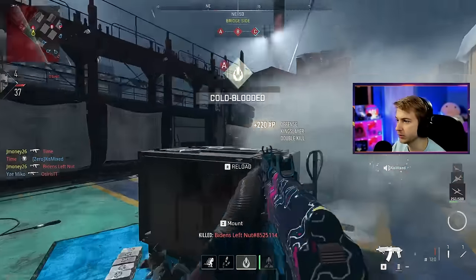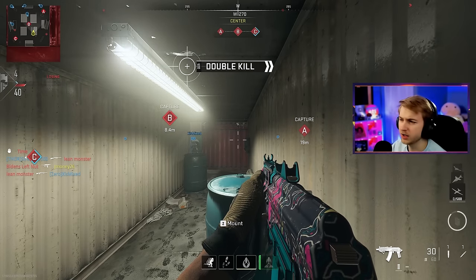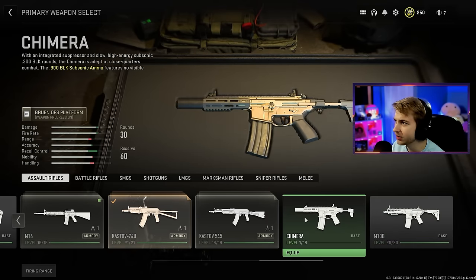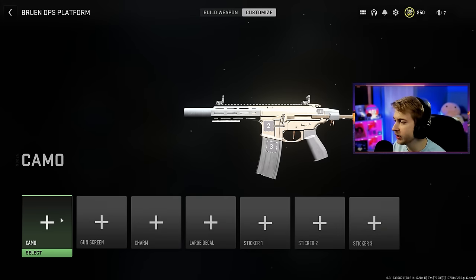Now we should have it unlocked. Go ahead and show me the pop-up. It said I extracted it from the building in whatever 21, but I really didn't. Now that we have our Chimera unlocked, let's go ahead and check out the new camos added with it. Each new gun that comes out, we get four new camos. Are these any good?